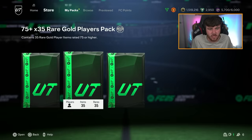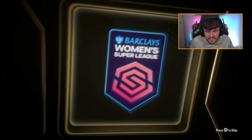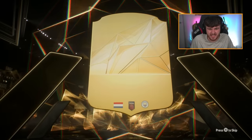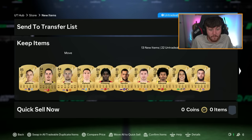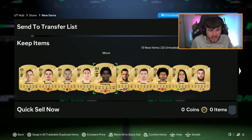Now we're going to do the 75 times 35 pack. No walkout again, unfortunately. We've got a striker from the Netherlands in the Barclays Women's Premier League - it's Miedermar, she went from Arsenal to City. Frimpong in there as well - that's a nice pull. Frimpong is a really good one to get in trade, about 30,000 coins. Happy with that.